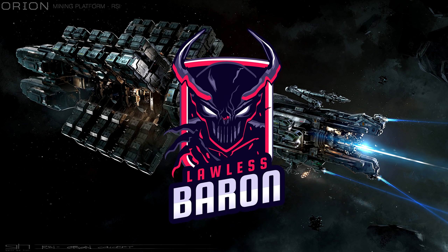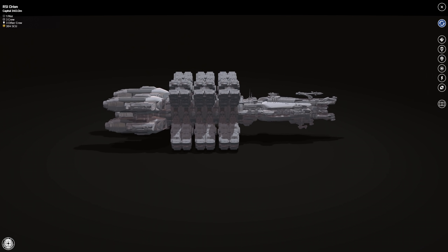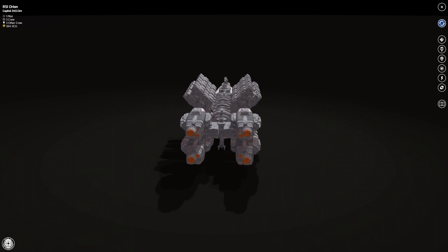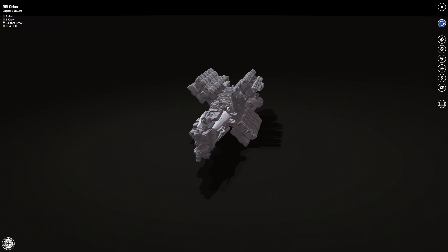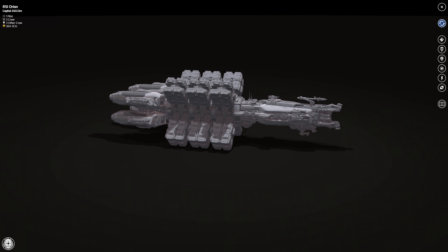Having other players would be a good experience too. With the amount you'd probably make, if you have a Hull E or D, give them a 10 or 15 percent cut — you're still going to make a lot of money. If you can get someone else with another Hull E and give them a slightly bigger percentage, you're still going to make a lot of money.